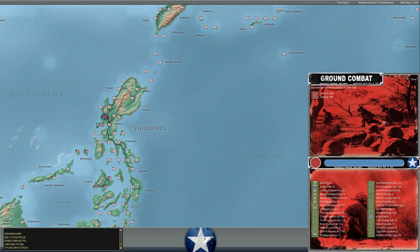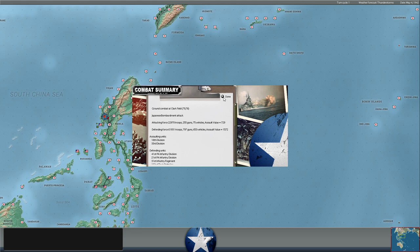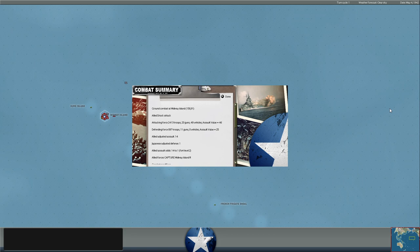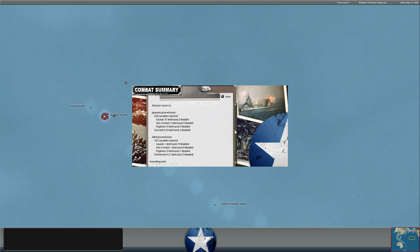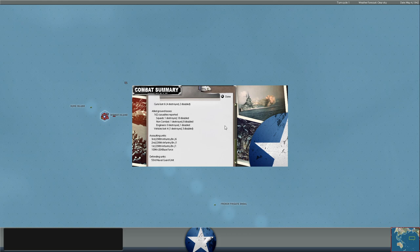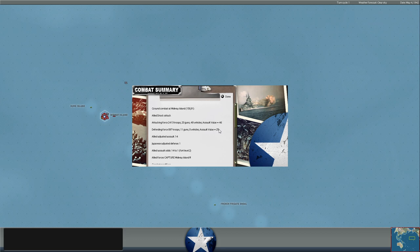Shock attack at Midway. We've got our three battalions ashore. We took it — Midway falls! 2,400 troops ashore against only 897 defenders. We had 11 guns to their 20, and 46 to 25 in assault value, but when the calculations are drawn we got a 14-to-1 advantage. We took the island without even reducing the forts, and the Japanese lost 37 infantry squads destroyed.